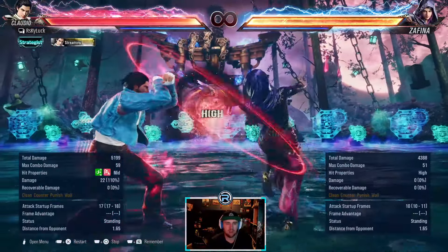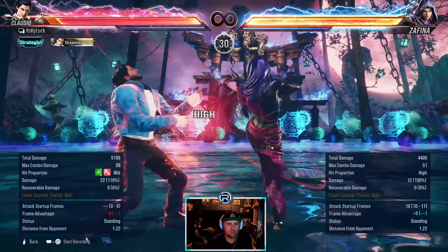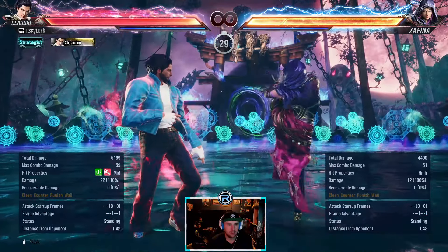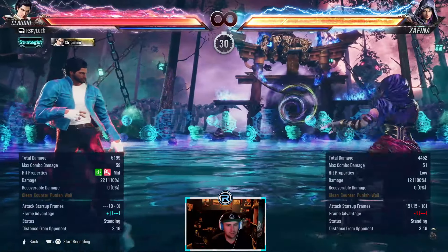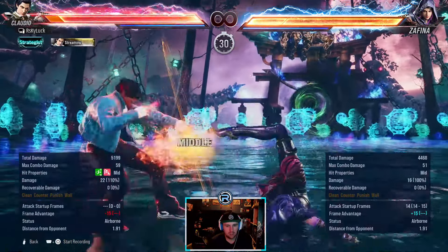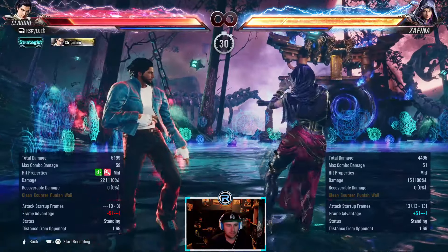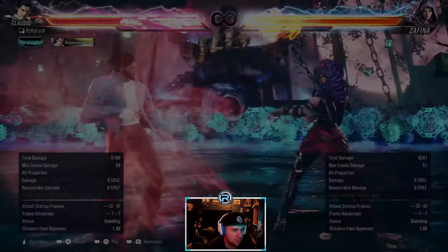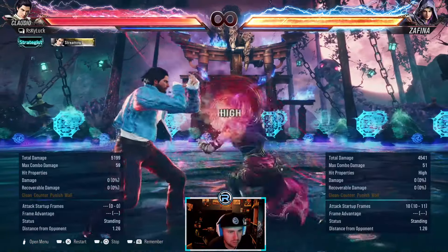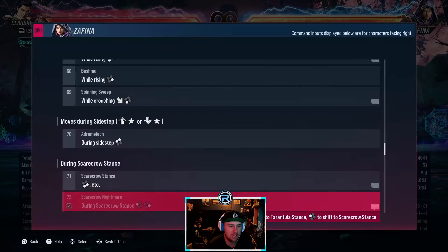From scarecrow stance she has this — it's safe. If they do something from this stance, I feel down back 1 plus 2 should counter hit launch. If you block this, yeah — down back 1 plus 2 from this stance. For tarantula stance I definitely just down back 1 plus 2 — that's what I've found.